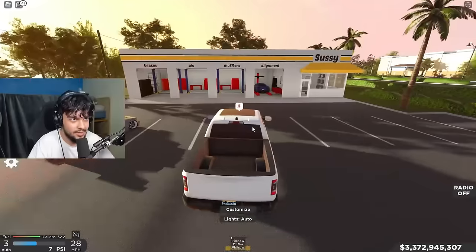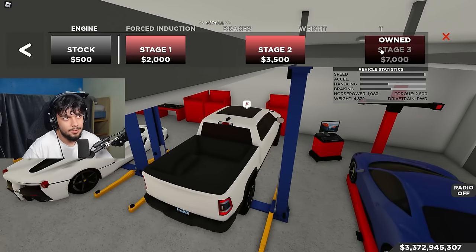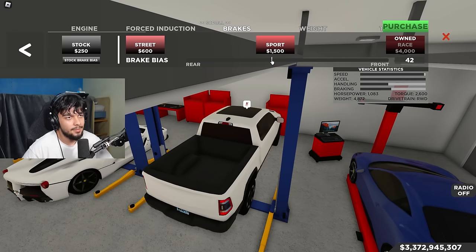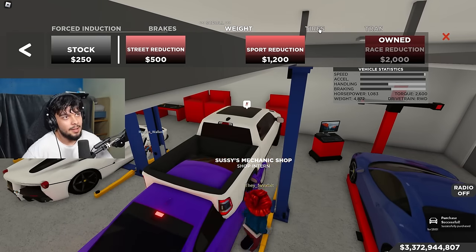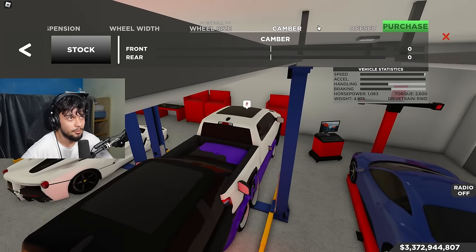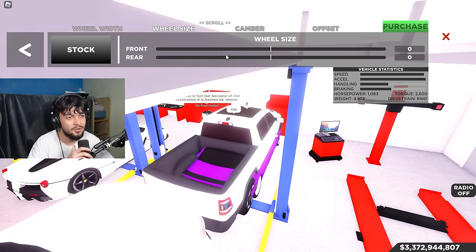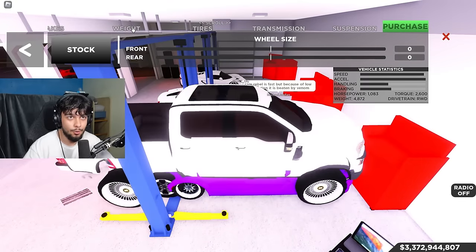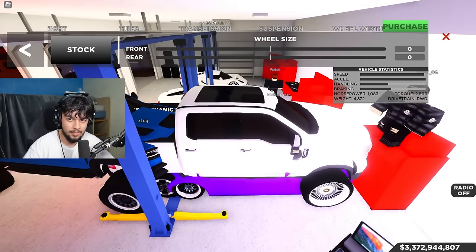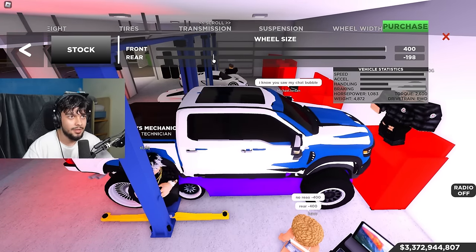Let me customize this - I need some help from chat. Engine: Stage 3 for seven grand. Forced induction: turbo charging for 7.5. Braking: more towards rear. Weight reduction done. Tires: grip. Transmission: race. Suspension done. People are saying wheel size - front 400, back minus 400. I don't know how that changes anything but I'll take your word for it.